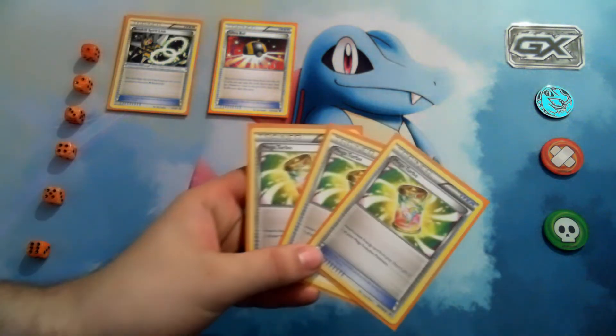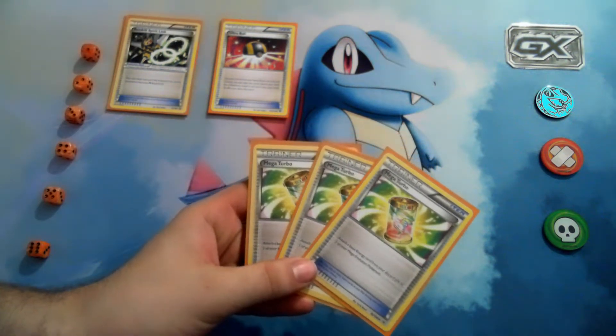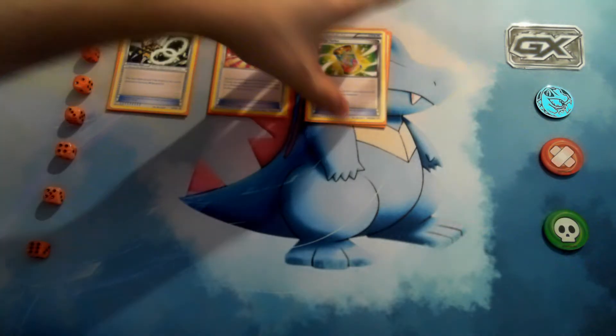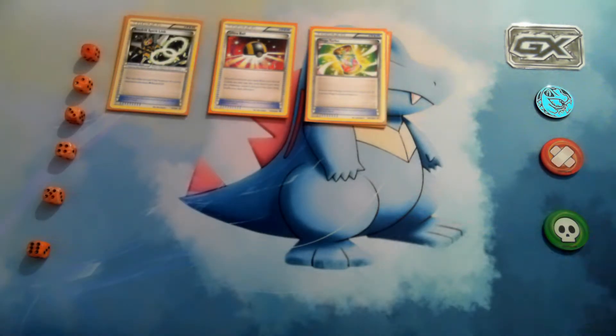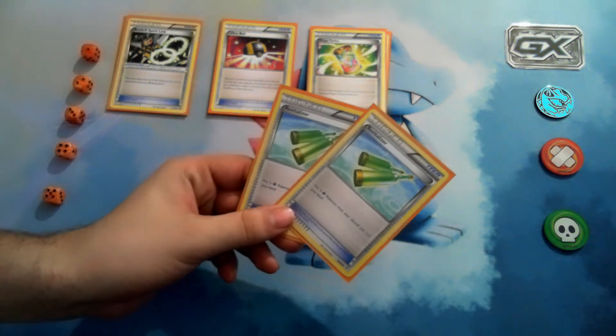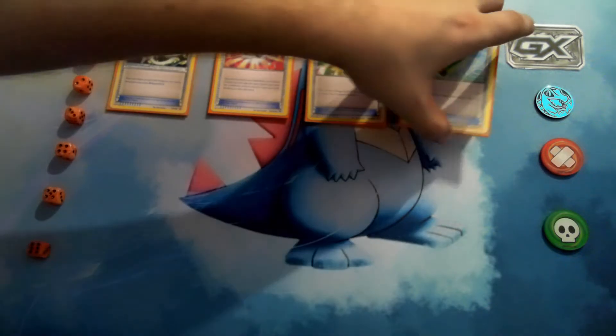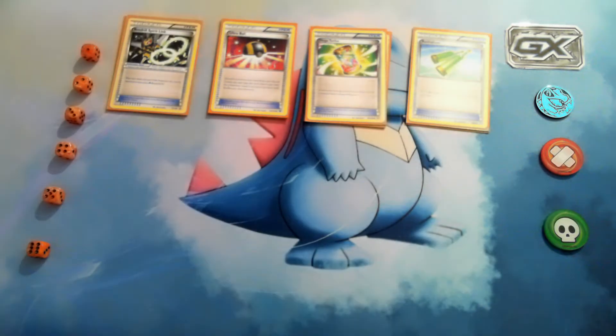Three copies of Mega Turbo to get that energy back in the long run. Two copies of Revitalizer to get my Pokémon back into my hand — especially useful when you need to get your hand back to four if you don't have your Octillery. Also, if they knock out your Yanmega Break and you still have a Yanmega on the bench with Forest of Giant Plants up, pull the Revitalizer and you get your Yanmega Break back.